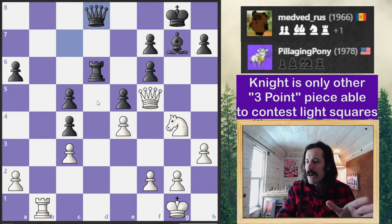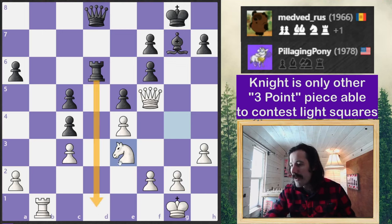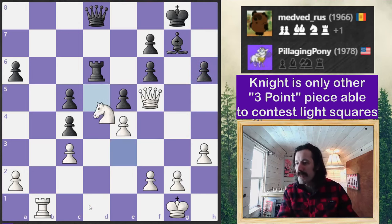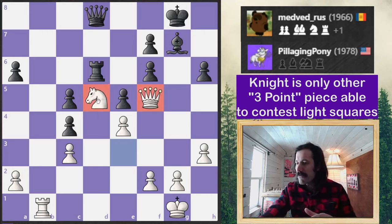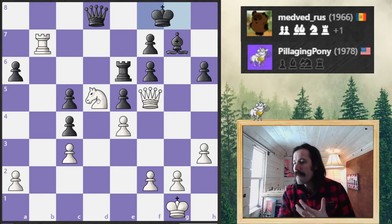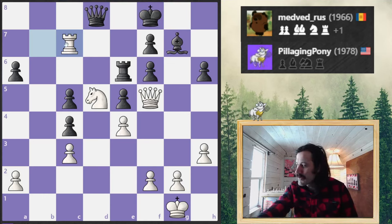I put my rook on the open file and move my knight back. I'm preventing any trades on d1 — I wouldn't want to allow a rook trade. The more pieces off the board, the harder it is to win, especially when you're pushing for a win. I land my knight in the center on this other weak square. There's no way it's ever going to be kicked out. Similarly, my queen on f5 is also very strong due to the weaknesses in black's structure.